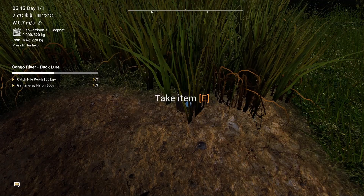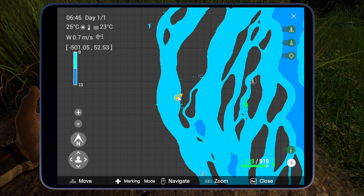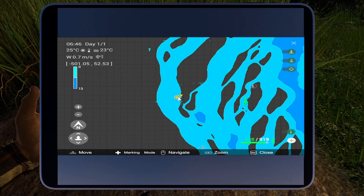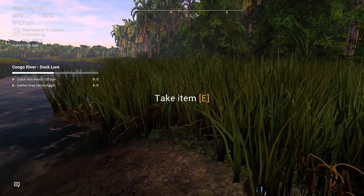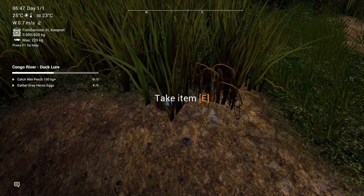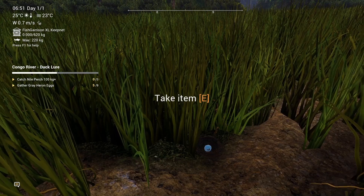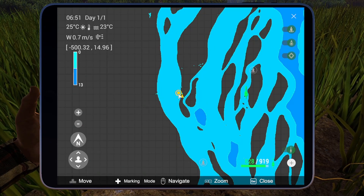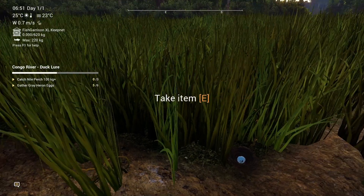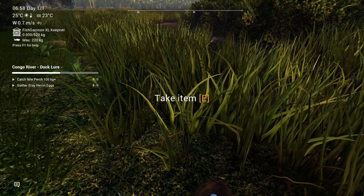The fifth egg is at minus 501, 52 — a little bit further than the previous one. If you go on the grass and just go toward the water, you will always find one. This is number five. The sixth egg is at minus 514, and this is number six — three to go.